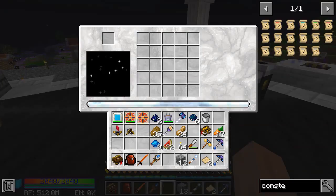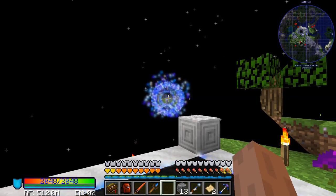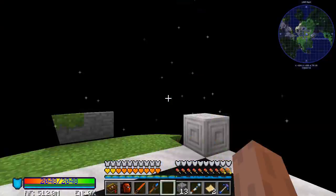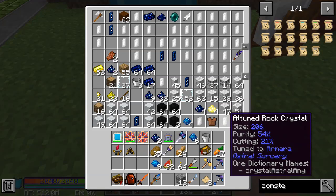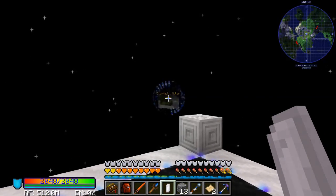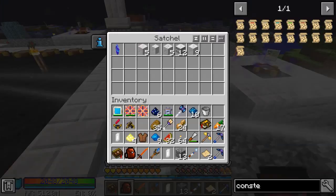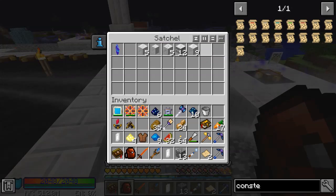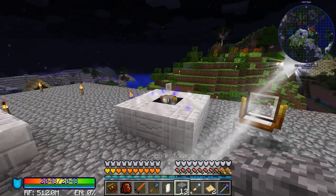Since we have the bar maxed out, that means we can craft our Mantle of the Stars. I did not think that was going to fill it up completely — I was ready to build a second one. I actually have a second one ready in my backpack: another Celestial Crystal Collector Crystal and supplies for another structure. So yeah, we were ready to build the second one if need be.